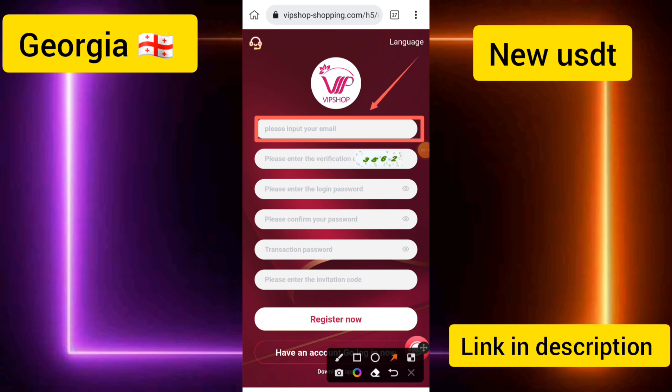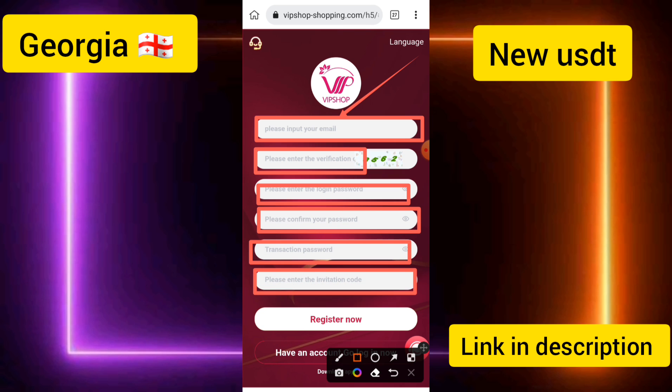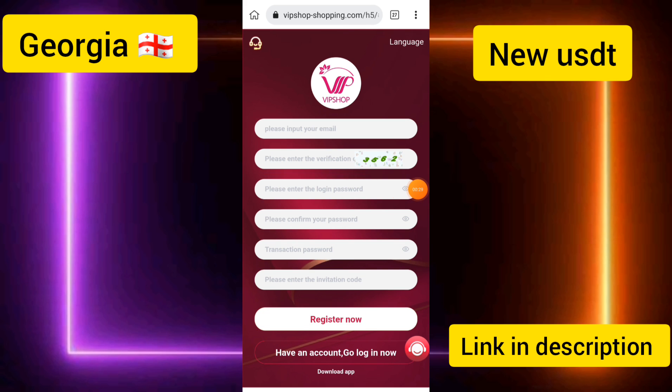First of all, you can enter your email, then enter the verification code, the login password, and the confirm login password. My invitation code has been automatically bound. You can click on the Register Now button to create your account — it's a simple process.